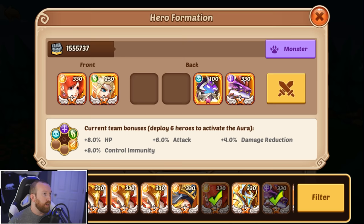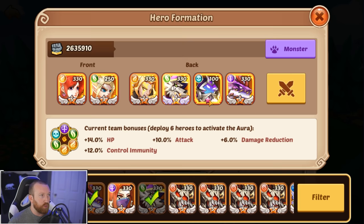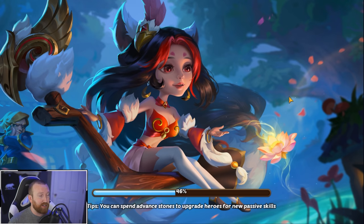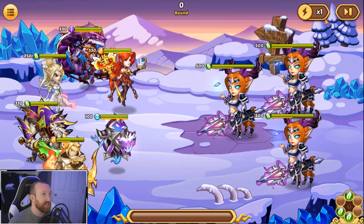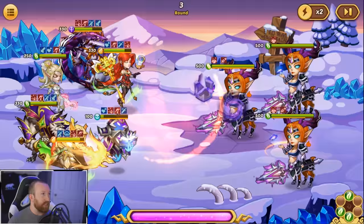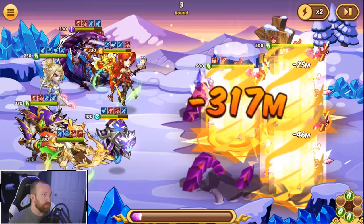Everything looks good to go. We've got Heart Watcher set up tanky, Belrain looks good too. Let's see if we can break our previous records with our solo Russell. There's our Rogan in the lineup. It doesn't really matter where they're placed in Molassa fights because Molassa just hits random targets anyway. Let's see if this works out — hopefully we've got the right Russell in there.